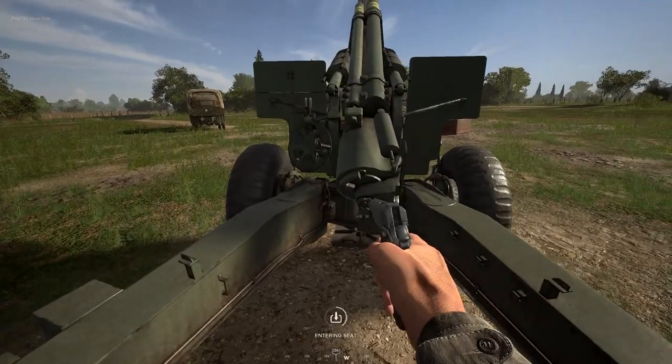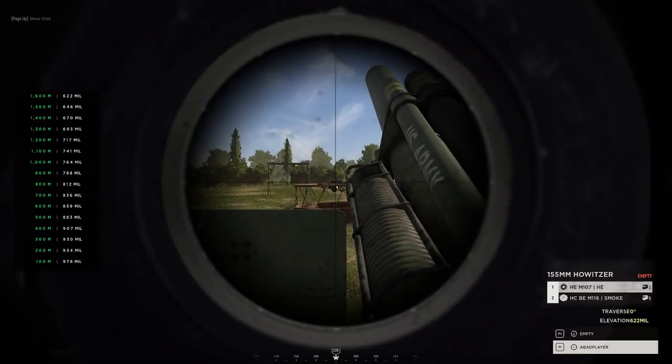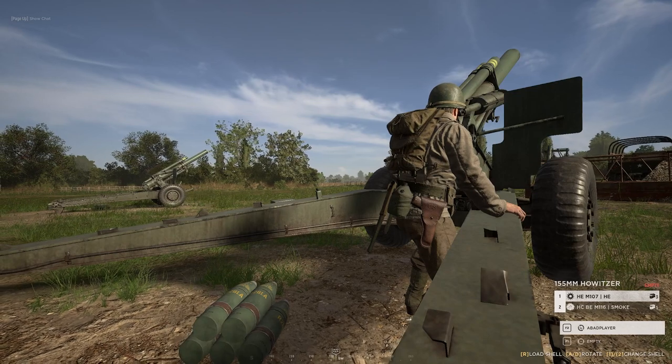It's a two-position gun. The first position being the gunner, the second position being the loader. In the first position you can traverse the gun up, down, left and right, and in the second position you can turn the entire gun left and right.